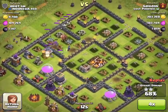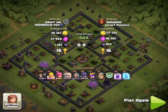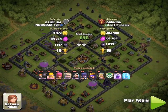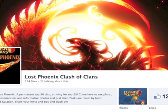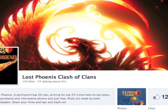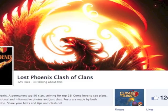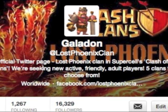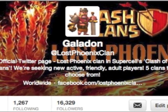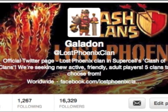Too many defensive structures down at the bottom. The Queen goes down pretty quickly once she gets down to that area — there's just too many cannons, Archer Tower, and Wizard Tower left to have any hope. And that's going to wrap up this episode of Clash of Clans Attacks. Just wanted to take a moment to thank all of you subscribers, those who like and comment on these videos, and especially those who have joined the Lost Phoenix family of Clans. You guys are the reason I make these videos, and I appreciate your support. I'll be sure to come out with another episode soon — I'm always open to suggestions. Until next time, keep calm and clash on!